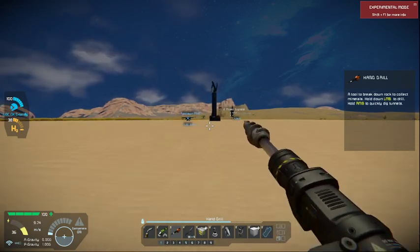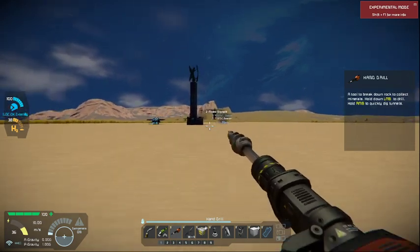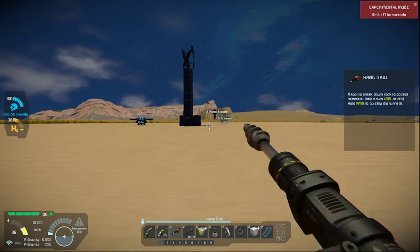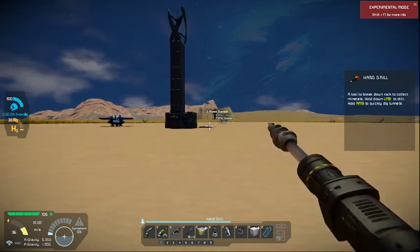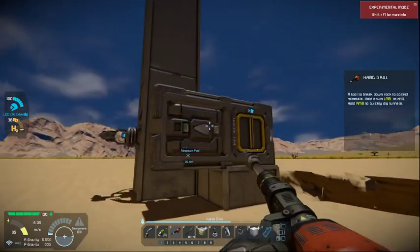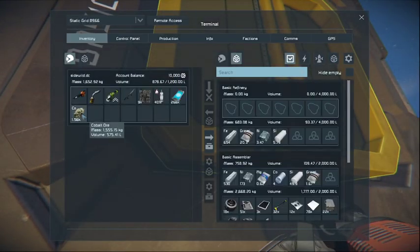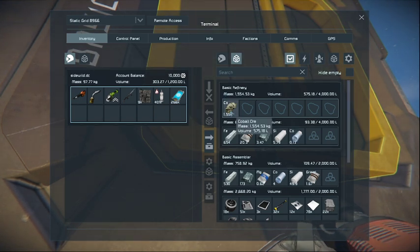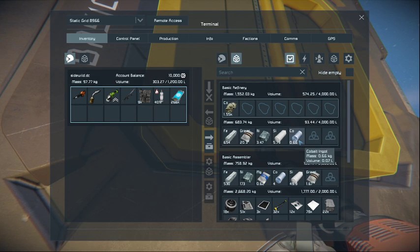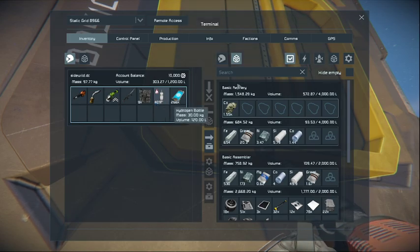That's the one thing we're gonna need a lot of. Right now we're coming back with a crap ton of cobalt. What that's gonna do is it's going to enable me to build a storage container, basically, which is something we need. That's it — build me that cobalt. All right nice, we got 40% of this.